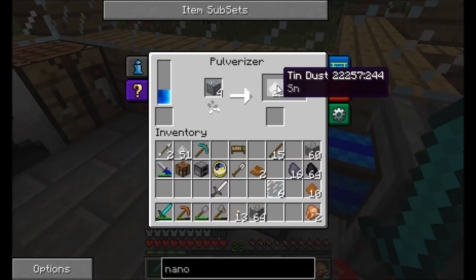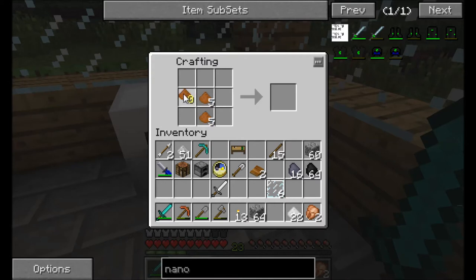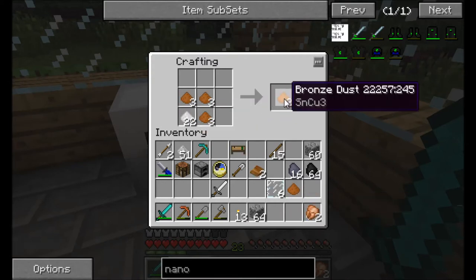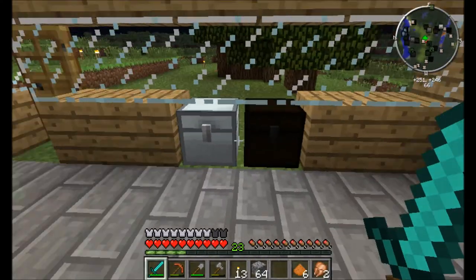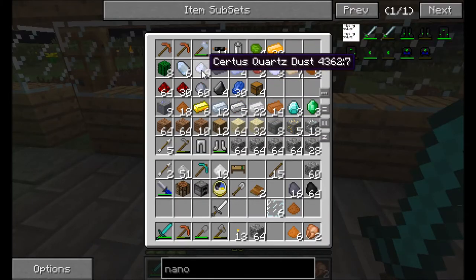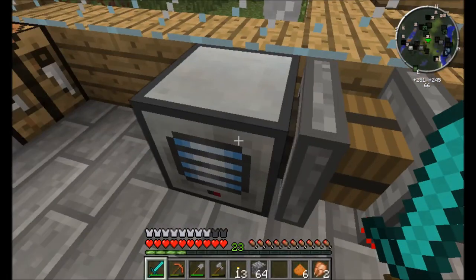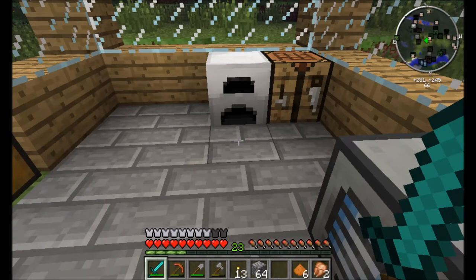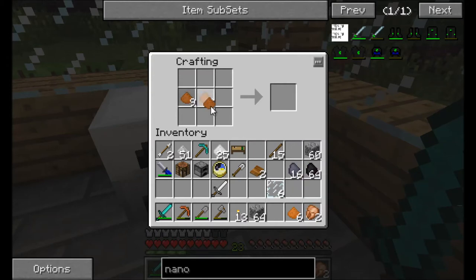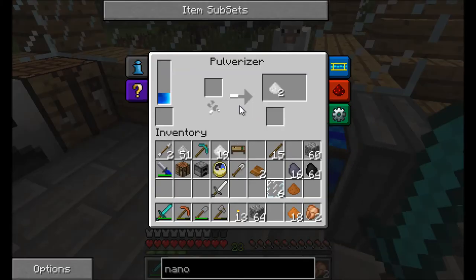Tin and copper — three copper and one tin for a piece of bronze. Let's do it. I get a few pieces of bronze. I got six tin — so I need 18 copper total. Some more bronze. Bronze is a good thing, it's a pretty strong metal.